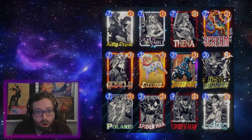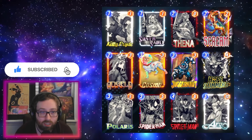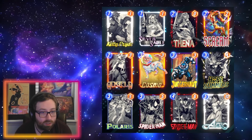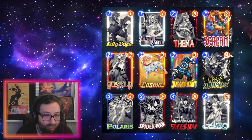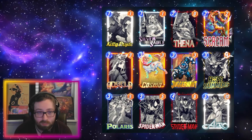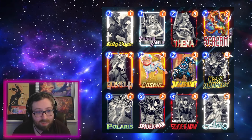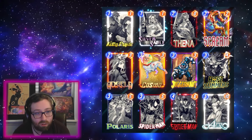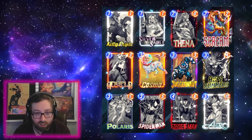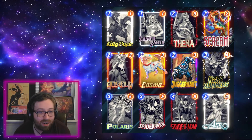What's going on everybody, Zombies here again, and today we're back with another Marvel Snap video. We're taking a look at Scream, one of the new cards that released yesterday. Scream is the card I was most excited about for this season. Scream is a 2/2 that reads: whenever an enemy card moves, drain one power from it, once per turn.